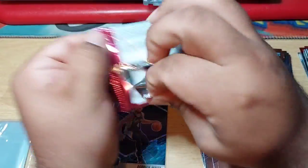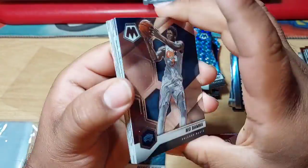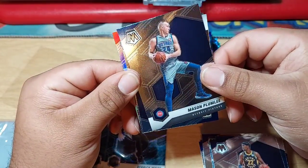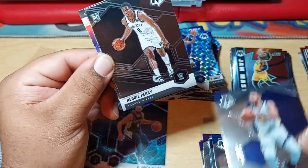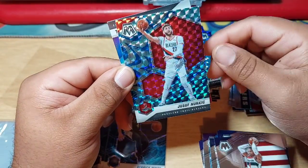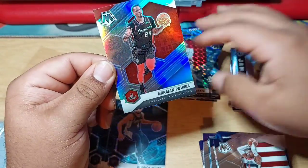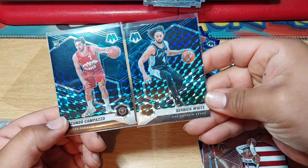Last pack! We have a silver in the bank. We got Mo Bamba, Caris LeVert, Mason Plumlee. We got a Steph Curry. Rookie of Reggie Perry. Russell Westbrook for the National Pride. Jusuf Nurkic. And our silver is Norman Powell. So two Genesis guys — what do you guys think about that?